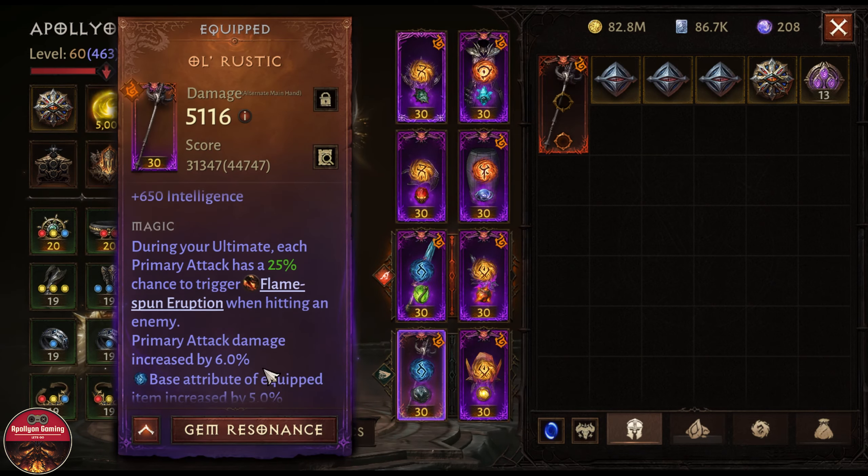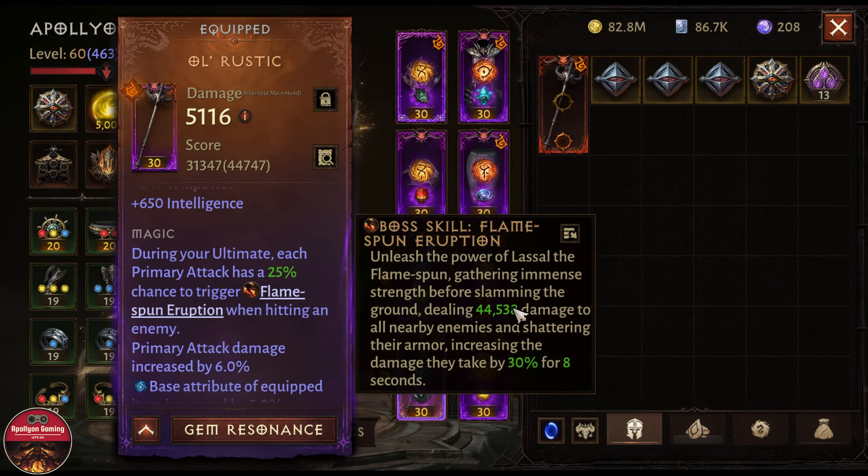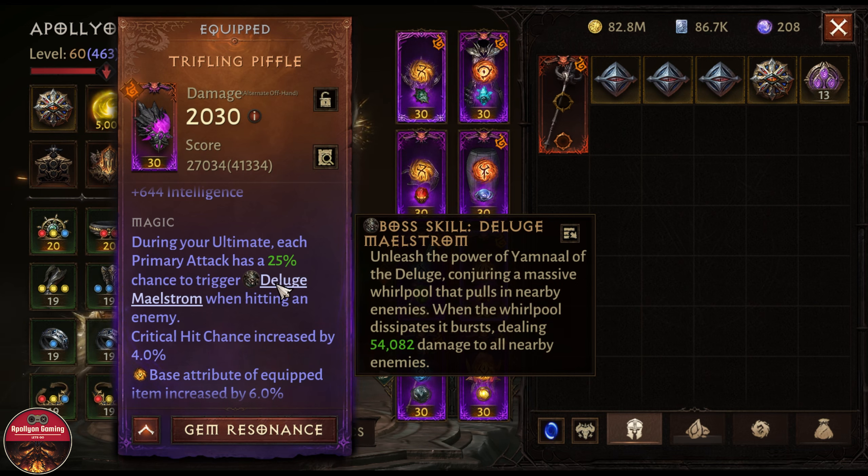There's this trick that some players started using for the world — using the special exclusive weapon you can get from the vanguard and combining them together to use in each world game. I will be showcasing how you can do it, and the combination of weapons we can use right now is as follows.